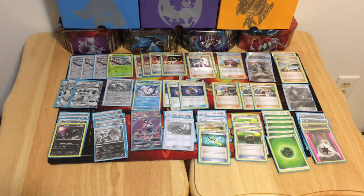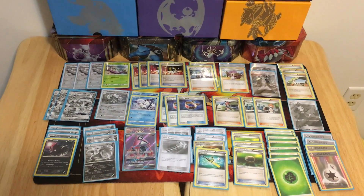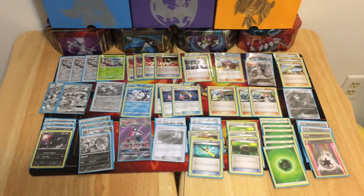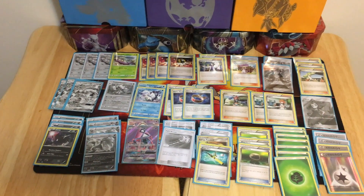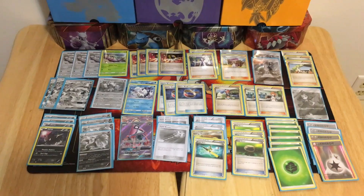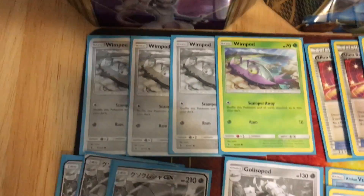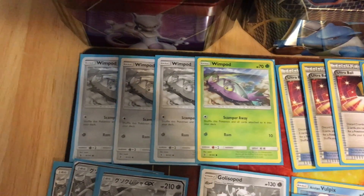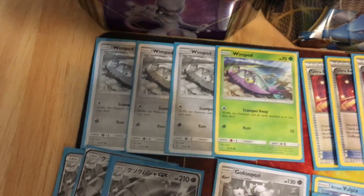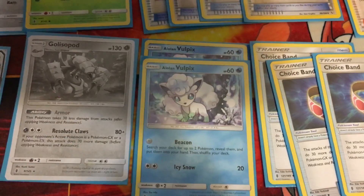Welcome back PokeNerds. Today we are doing a post-rotation deck profile — the deck is Golisopod GX and Zorua. The black and white cards are printed proxies for cards we don't have yet. We have four Wimpod, and we prefer to use the new Burning Shadows ones, but they were in Japanese so we printed the older ones. You want to use the new ones. You run three Golisopod GX and one regular Golisopod for its Armor ability.